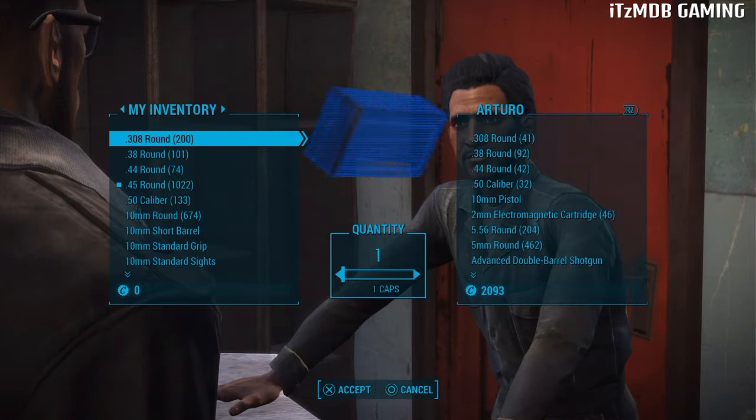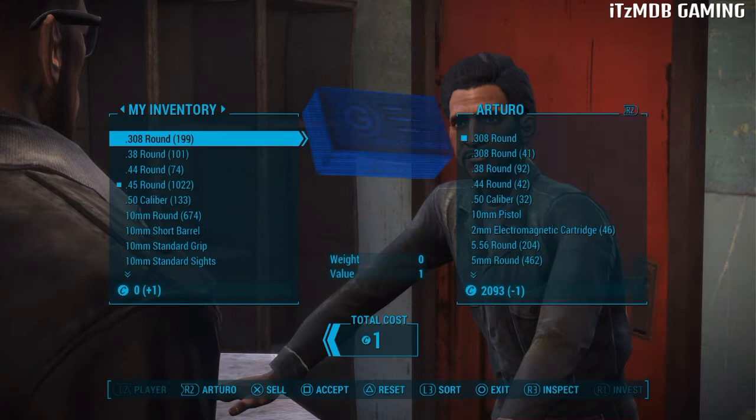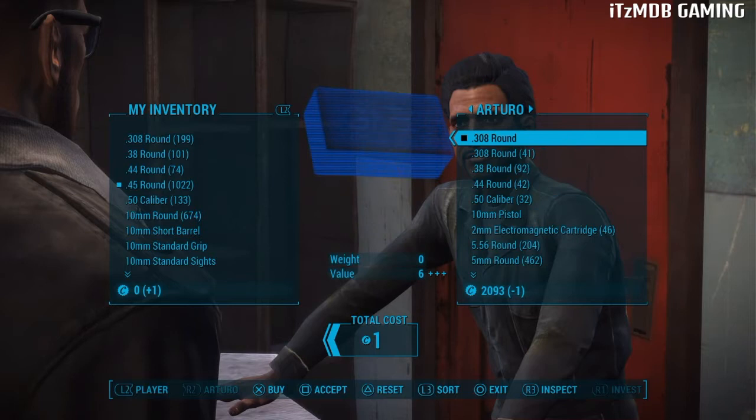To do this, you need to sell one bullet — it can be any bullet, preferably the ones that sell for just one cap each. Once you have sold one, it will say plus one. Now do not accept the trade.